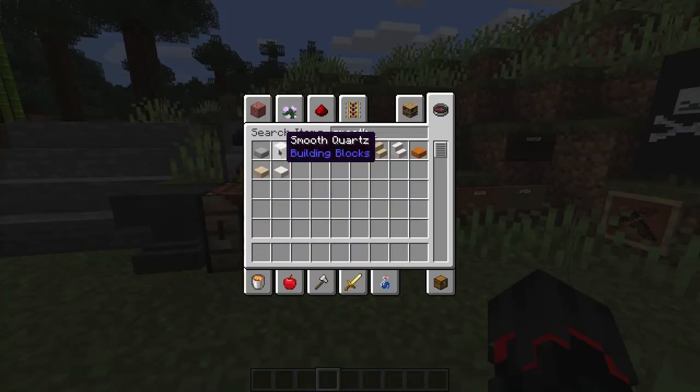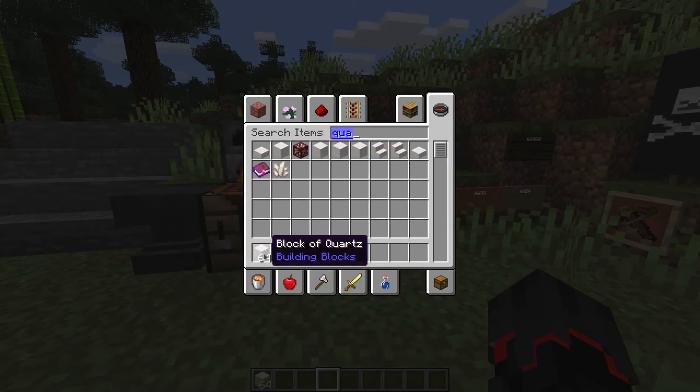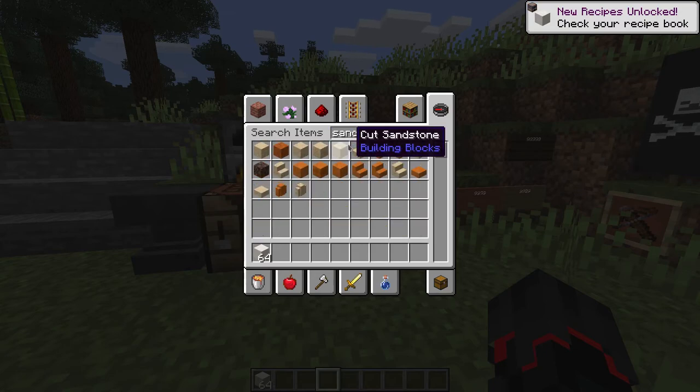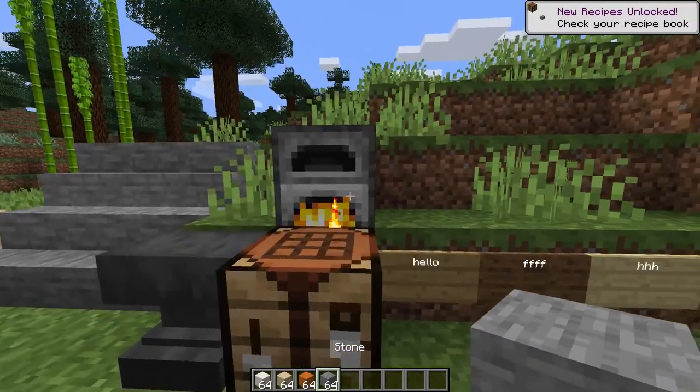The next thing on the list is smooth blocks and the way they are obtainable — by cooking or smelting their raw material. So if we take a quartz block, a sandstone, and let's take the smooth stone as well. I believe smooth stone is done by cooking normal stone.